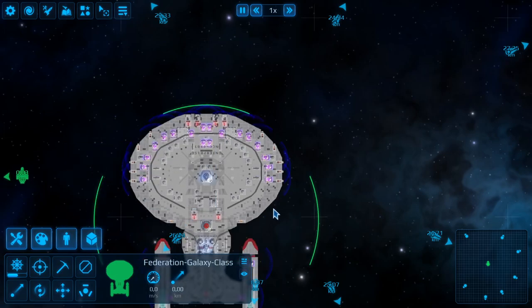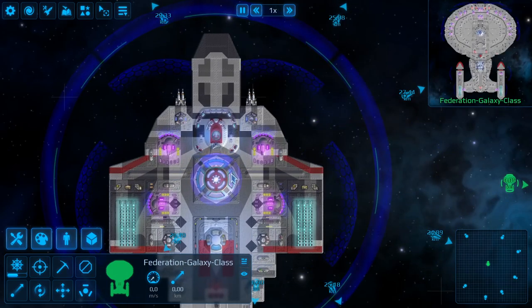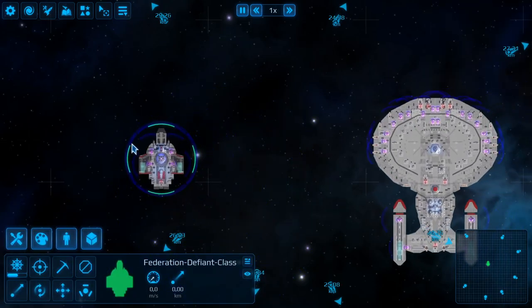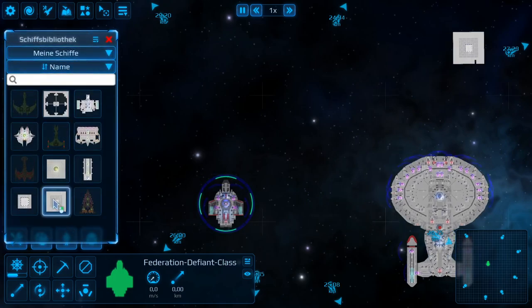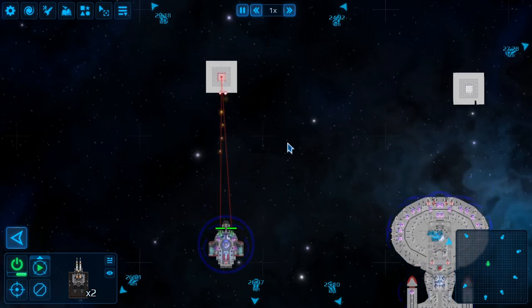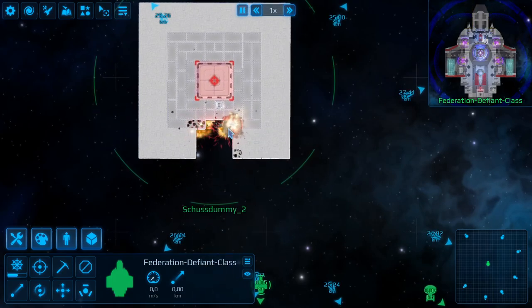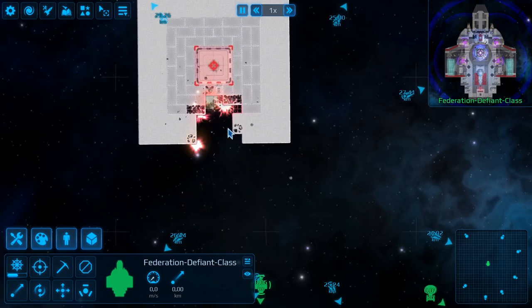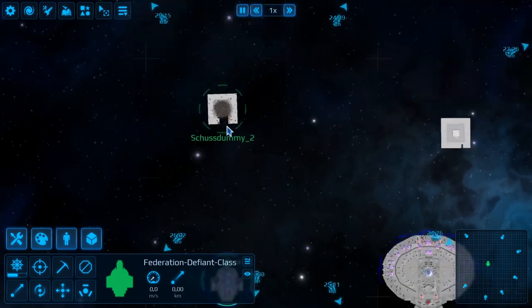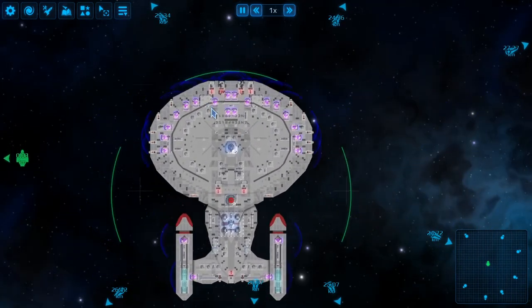That's the weapon overview for the Galaxy Class. The Defiant Class, a smaller ship, has dual impulse phaser cannons that do a nice amount of damage. If this weapon hits areas with no armor, you're done really fast. That covers the dual phaser cannons.